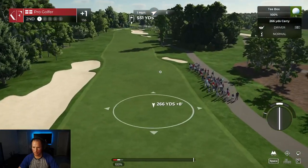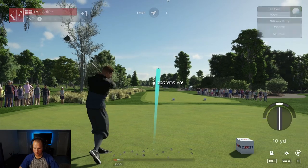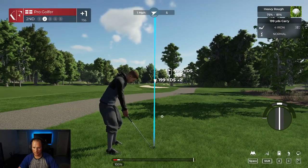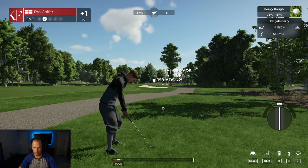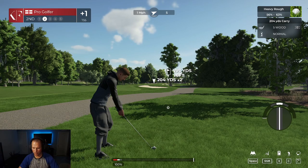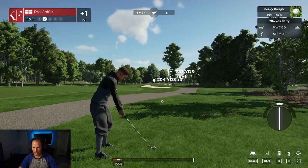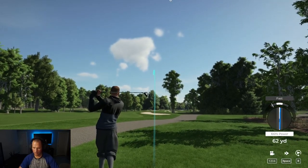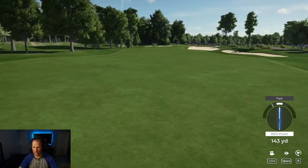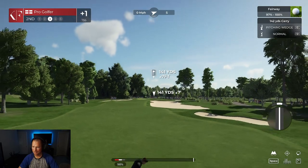266 yards — we want right in the center of the fairway again. This mouse, it kills you when you play with it. We're in the rough with the four iron. I don't think we should be doing a four iron — we should probably use a five wood, try and really chunk it out of there. There we go, nice little layup — we are on the fairway. That four iron would have just been too chunky.